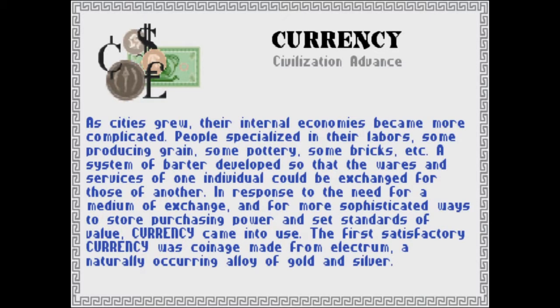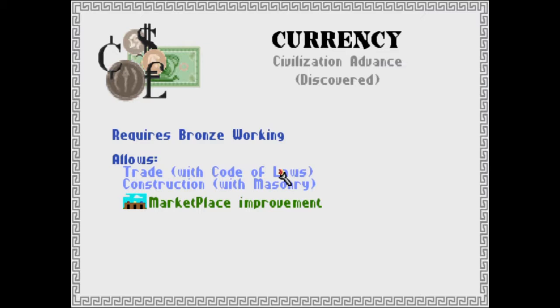All right, you've got Currency. As cities grew, their internal economies became more complicated. People specialized in their labors — some producing grains, some pottery, some bricks, etc. A system of barter developed so that the wares and services of one individual could be exchanged for those of another. In response to the need for a medium of exchange and for more sophisticated ways to store purchasing power and set standards of value, currency came into use. The first satisfactory currency was coinage made from electrum, a naturally occurring alloy of gold and silver. The Marketplace is going to really help with your money and stuff.